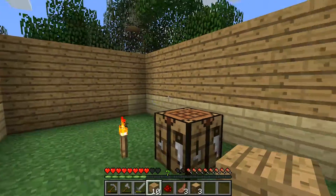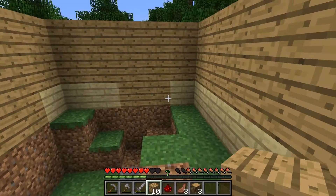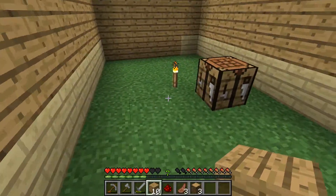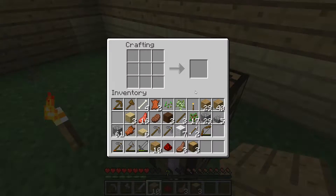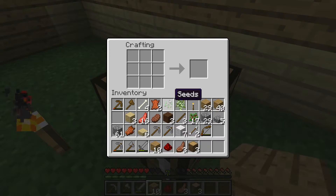Welcome back guys to another episode of Minecraft. I decided for this episode we would go back to the regular look of Minecraft, just to get a little different look going on. Let's make a shovel — I keep messing that up — so let's make a shovel and we need cobblestone. There we go.